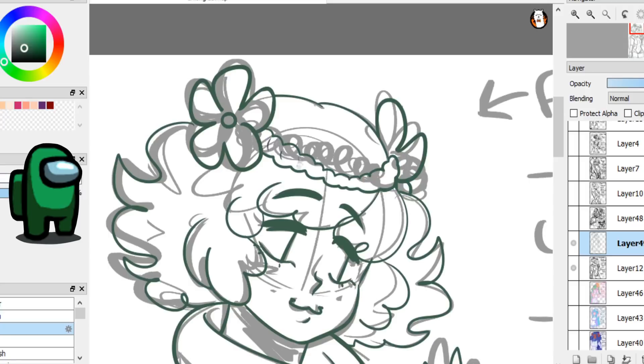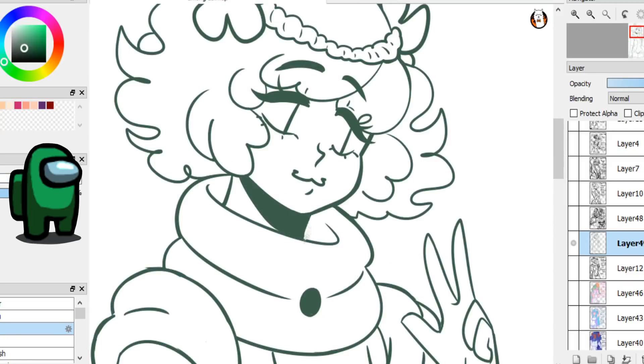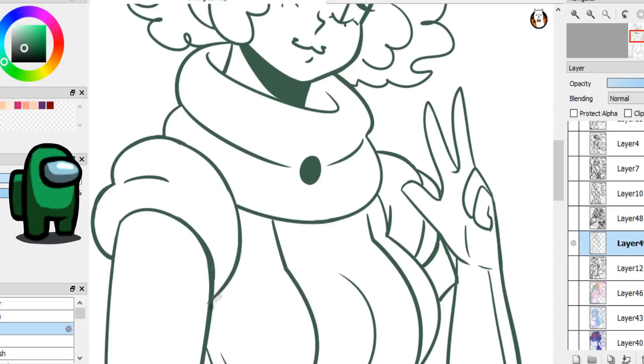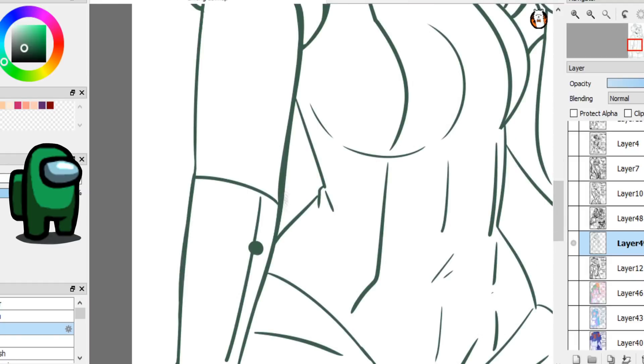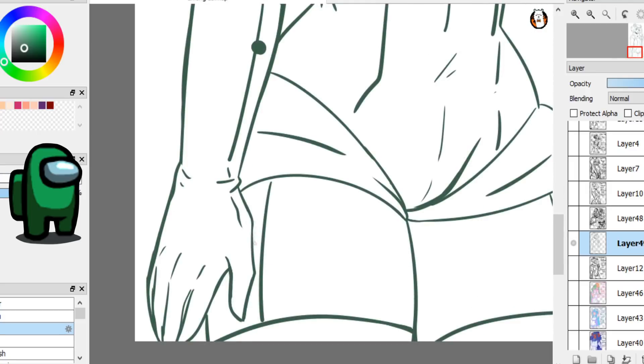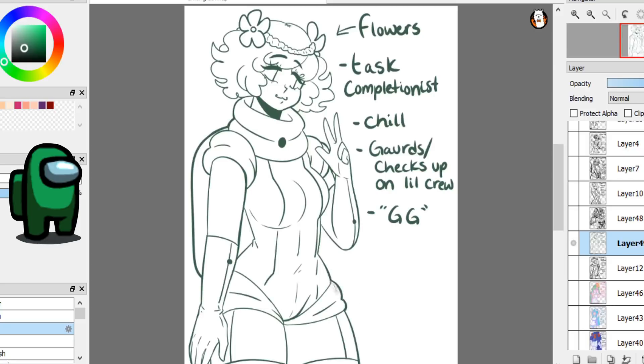Anyway, on to this version. To start off I have dark green. My interactions with dark greens — they always have cute little flowers, they remind me of plant moms. They got little flower accessories, they're super chill and like a task completionist. You will not catch them slipping, they're always out there getting their tasks done, not trying to hide behind anybody. At the end of the game they'll always say 'gg' in the chat.